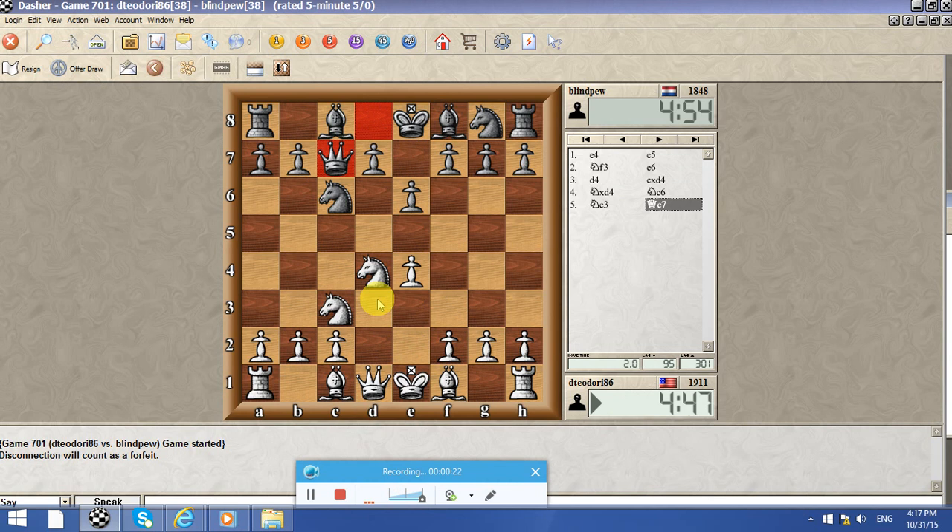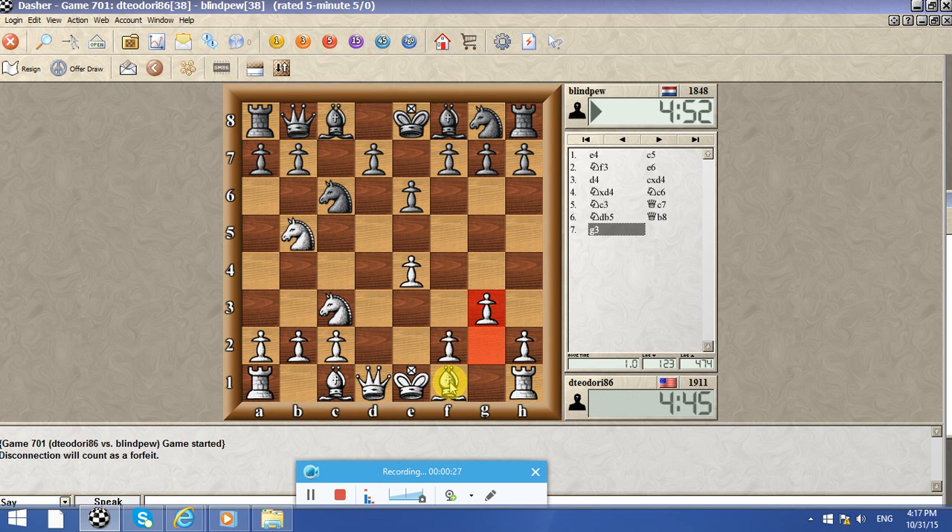Knight c6. So let's play this line with g3 that I like. This is not very theoretical — we need to go back of course, so people sometimes don't know what to do on this line, just going out of the theory.